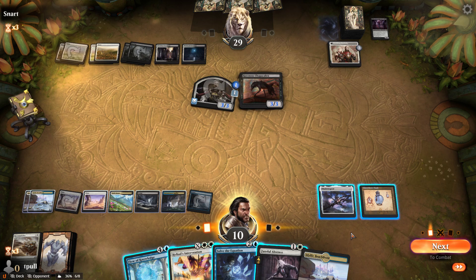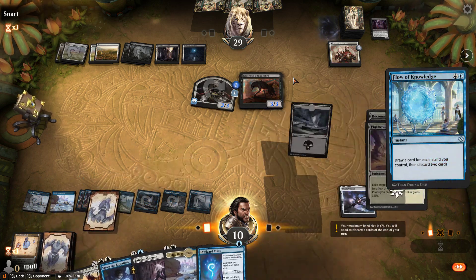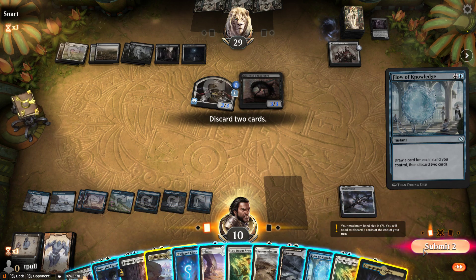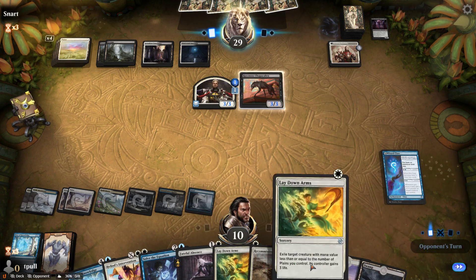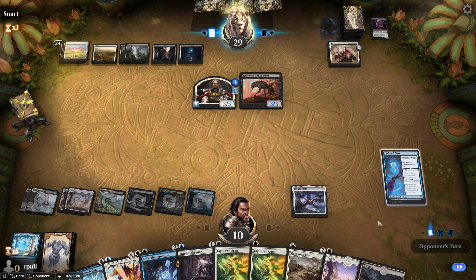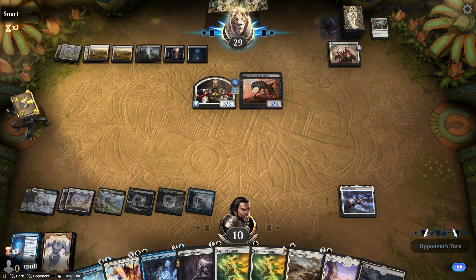Draw some cards — two, three, four, five — turn everything into islands. Flow of Knowledge, discard two, get rid of the tap lands. Play Wizard Class so we don't have to discard anything else. Another Flow of Knowledge is ready to go, we got some lands to play, we got some removal — I'm starting to feel better about my life. Don't you dare, you little puke! 160 cards and you finally have something to deal with that? Three, six, seven — okay we're fine. I was just looking forward to using Flow of Knowledge again.